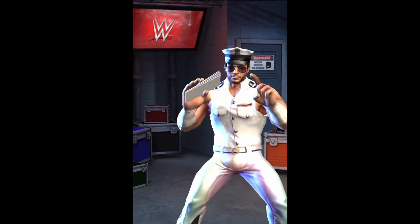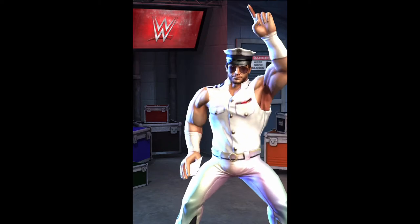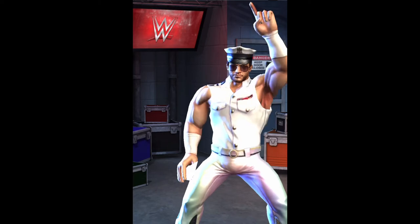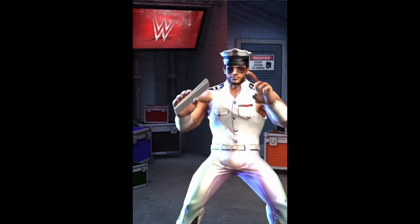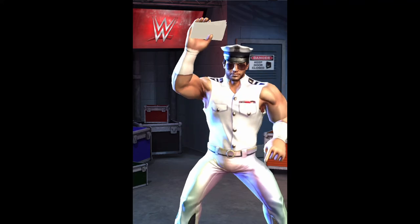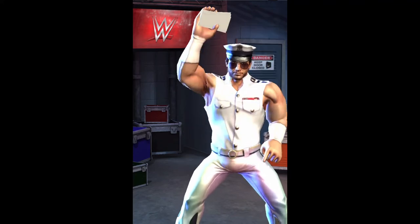And that concludes episode 6 of the Character Spotlight series on Fandango. Episode 7 will be focused strictly on the Fashion Police tag team, which is Fandango and Tyler Breeze. Thank you very much for watching — make sure to leave a like, share this video with your friends, and hit the subscribe button so you get notified when my next video comes out. Thanks again for watching, have a great weekend.